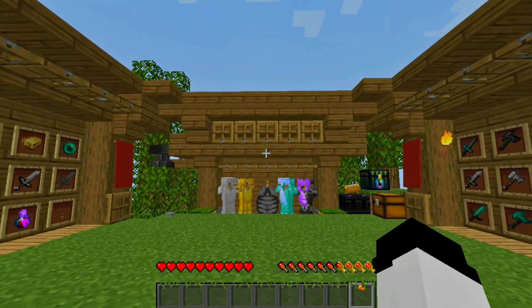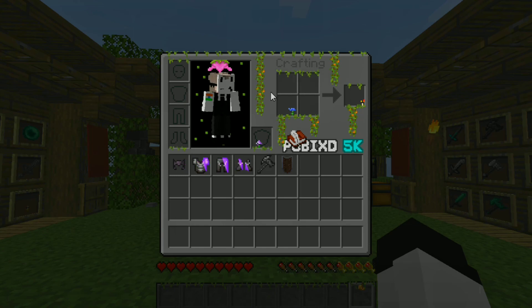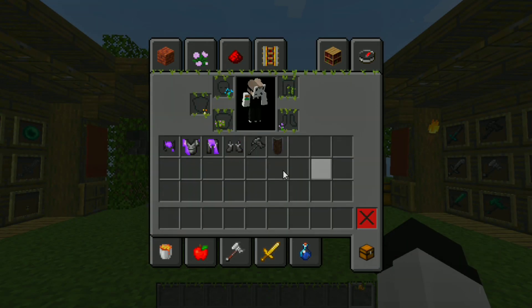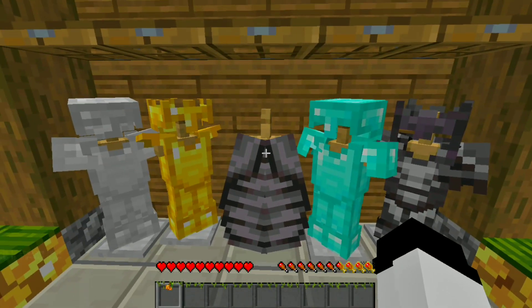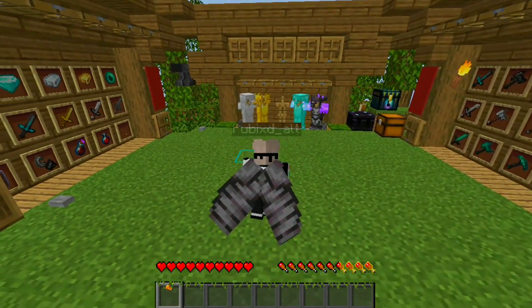Let's start with GUI and UI. The inventory is a black theme which is published in a dark style, and the creative menu is the same — black theme. Next is Armors and Elytra. The Elytra is a black theme as well, which looks something like this.